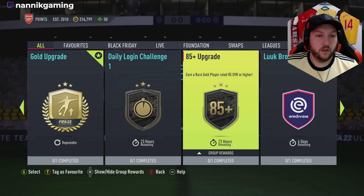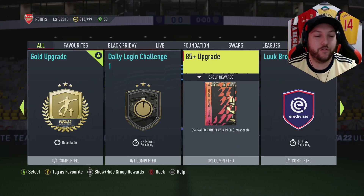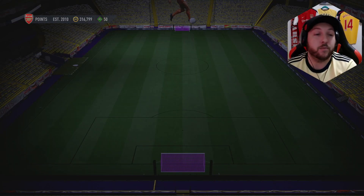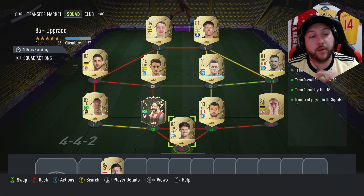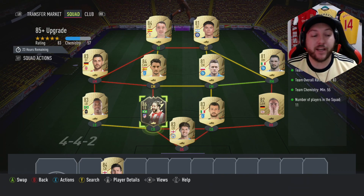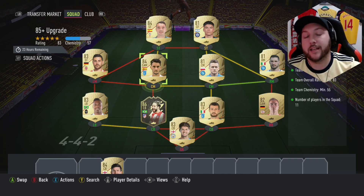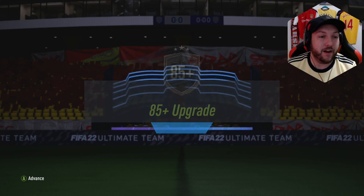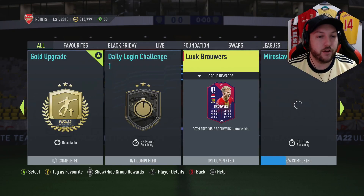EA have released an 85 plus upgrade — it's only here for 23 hours and it's not repeatable. I have already finished the squad. You need one Team of the Week, 83 rated, with 55 chem — these are all completely untradeable in my team. I would recommend using the league SBC grind; if you don't know how to do that I will put the link in the description or at the end of the video. Let's see what we get — probably an 85 back, but you never know.